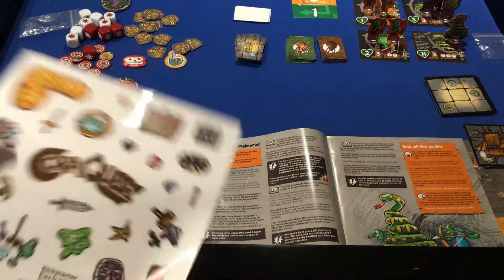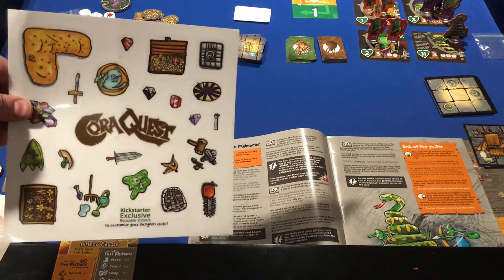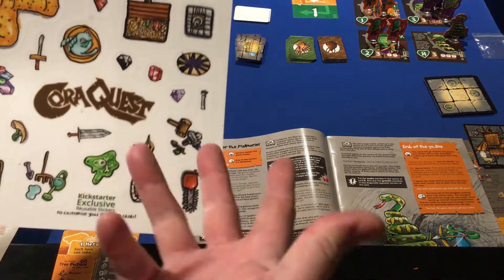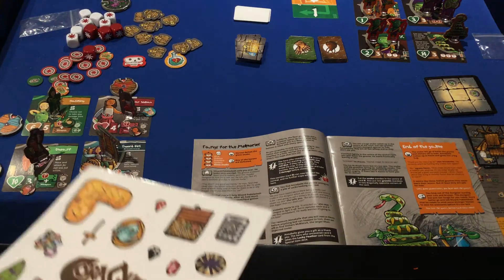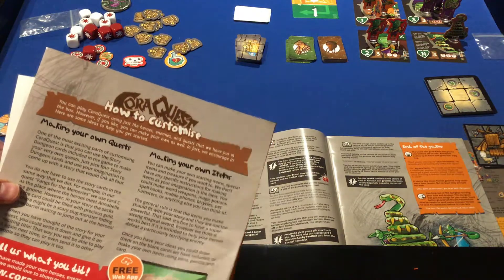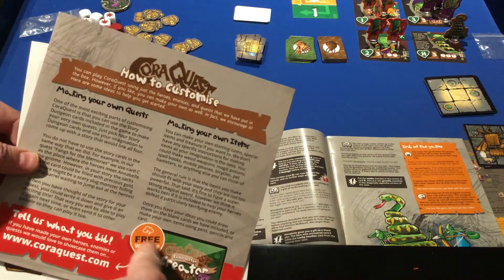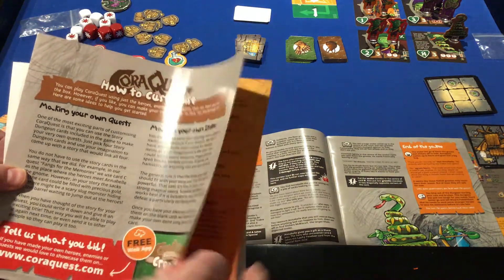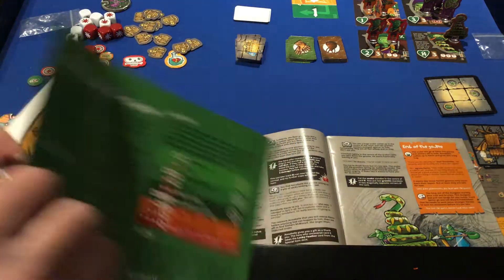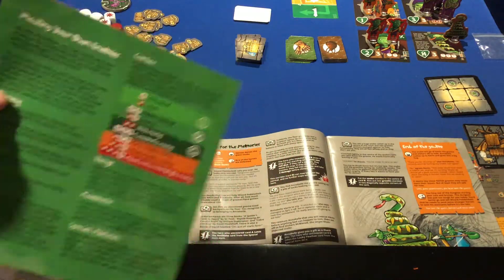These stickers come only with the Kickstarter exclusive, so you're only going to get these if you have the Kickstarter edition. There's also a how-to-customize section — there's an app where you can create your own stuff — but I won't be looking so much at this, just showing you that this kind of thing is available.